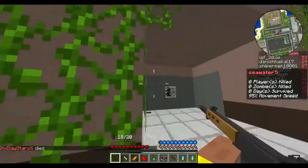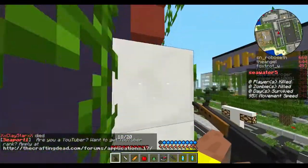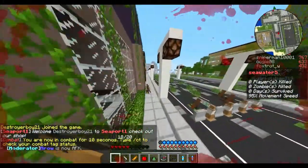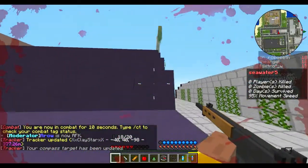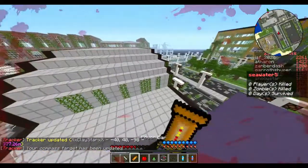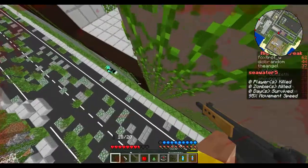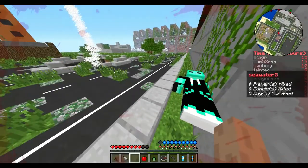Oh, he killed himself. Well, since we have a sorry loser over here, I guess we could take his stuff. Where did he die? Oh, he fell — he didn't kill himself. I guess you could count that as one kill with the FAL.